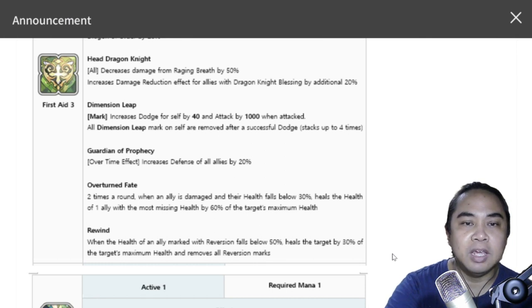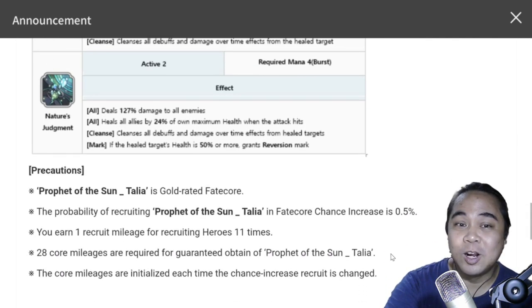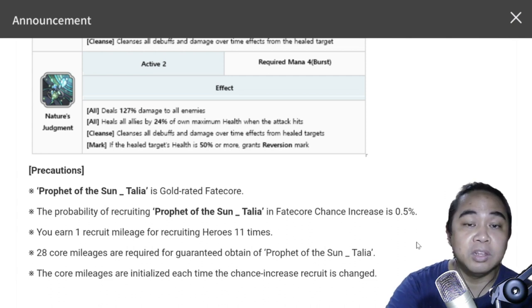Prophet of the Sun Talia is a gold-rated fate core, so the chance increase is 0.5% as with regular gold fate cores. You need 28 core managers to guarantee obtaining Prophet of the Sun Talia — so you can pity her after 28 pulls.